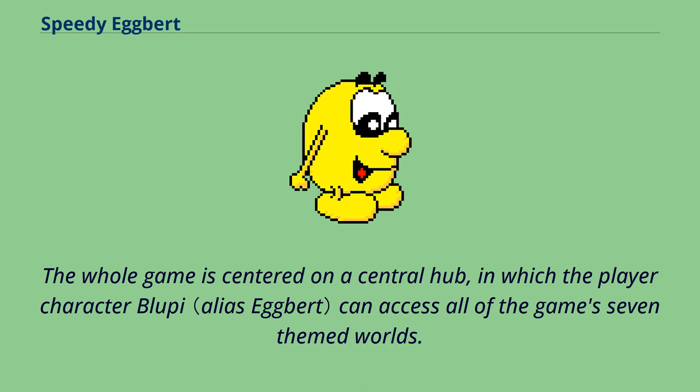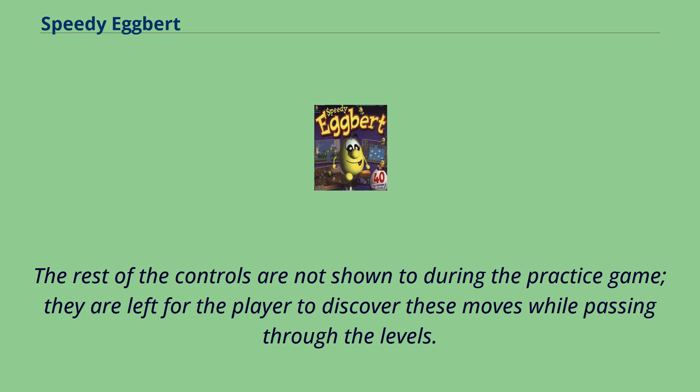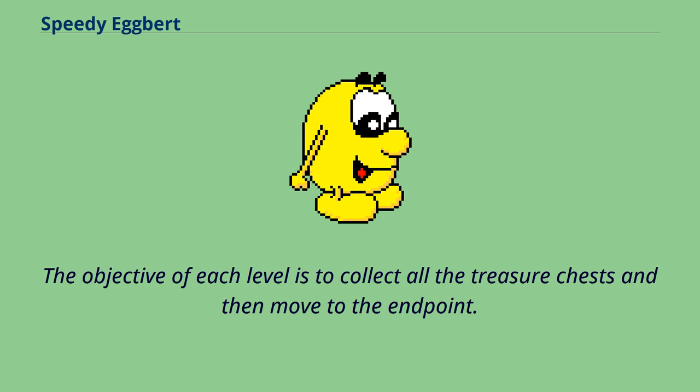The whole game is centered on a central hub, in which the player character Bloopy can access all of the game's seven themed worlds. At first, he can only go to the practice level, where he will learn most of the controls. The rest of the controls are left for the player to discover while passing through the levels. The game has over 40 levels, ranging from easy to relatively difficult. The objective of each level is to collect all the treasure chests and then move to the end point.